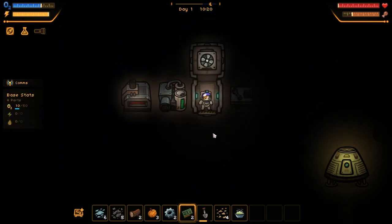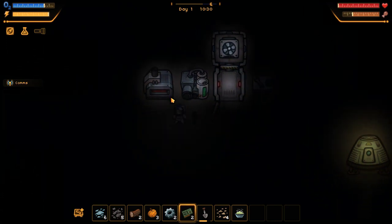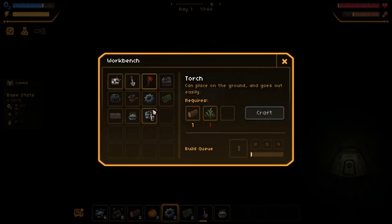We're just going to have to go with the dark for a while. Oh, it's raining outside — look at that. Certainly not our moon. Let's go make up a bunch of these. Four metal plates. I think that's what we needed for a lab, right? No, five we need.